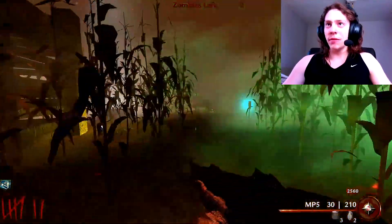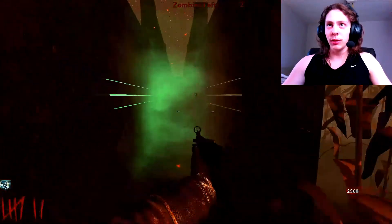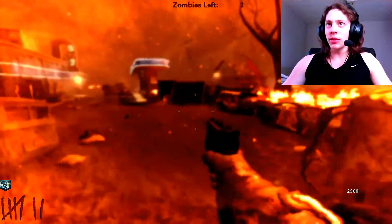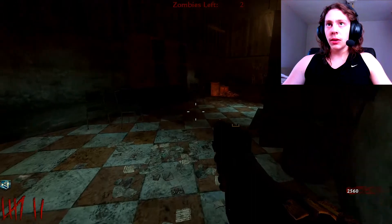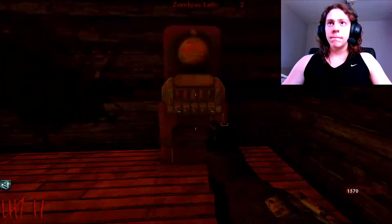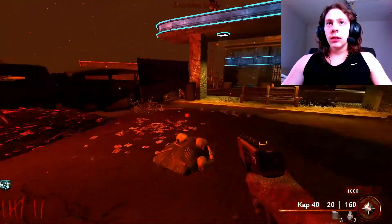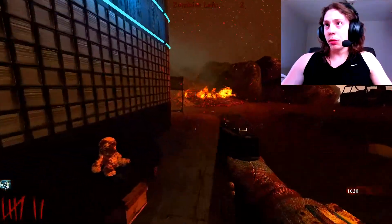There's one door I haven't opened yet. I'm gonna get so far away from these crawlers that I won't be able to find them. When did I get a max ammo? Let's keep going — there's a dig spot. Where are the shovels? Before I go in there... can't open that door. I literally just bought access to Stamina Up — that's all I did there.